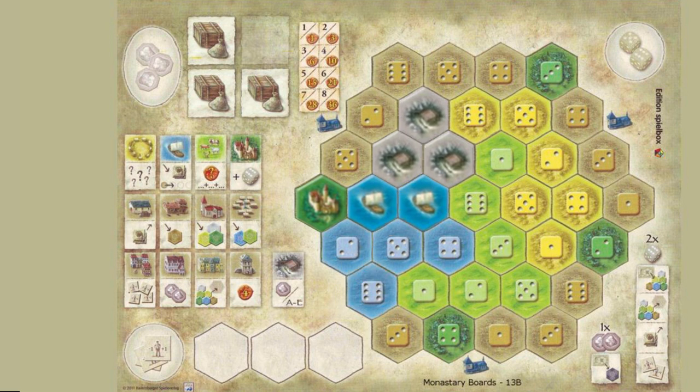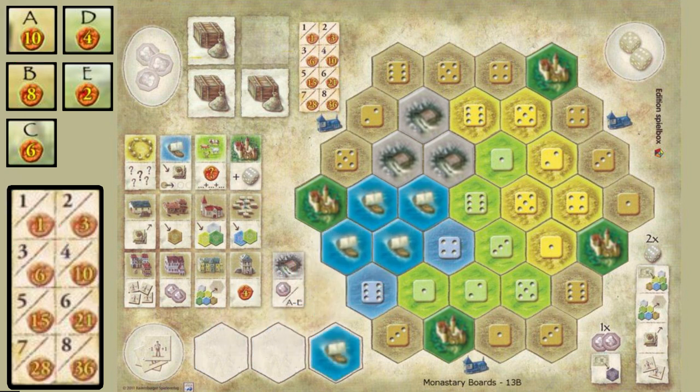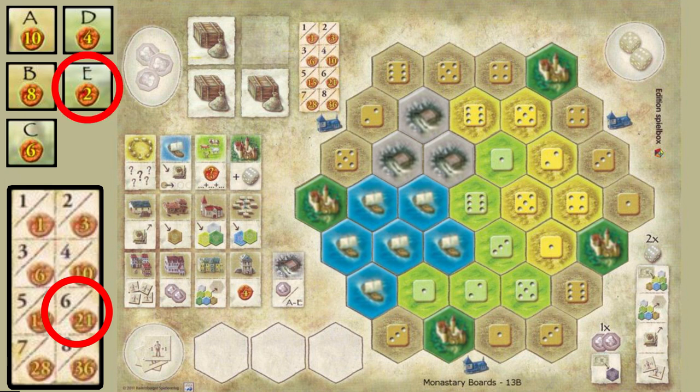Each time you complete a region of your estate, you get victory points based on the phase of the game as well as the size of the region. Because of this, it's best to complete as many small regions as you can in the early phases of the game, gaining as much as 11 points for a single building, and completing the larger regions later, where the size bonus greatly outweighs the phase bonus.